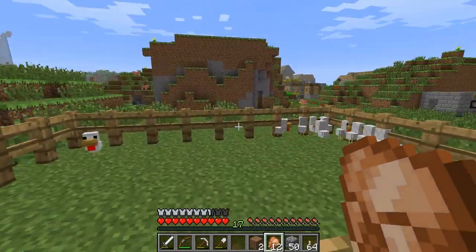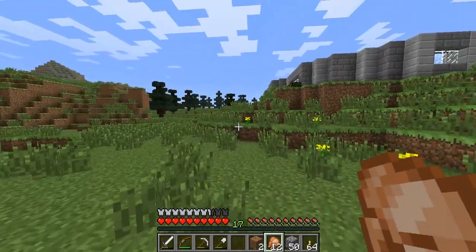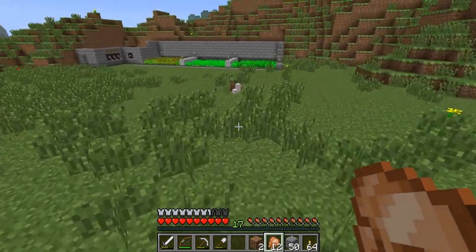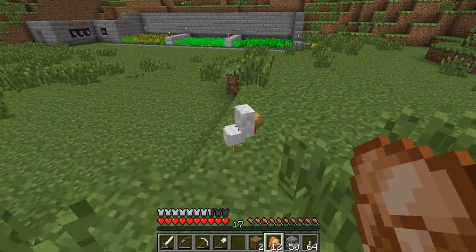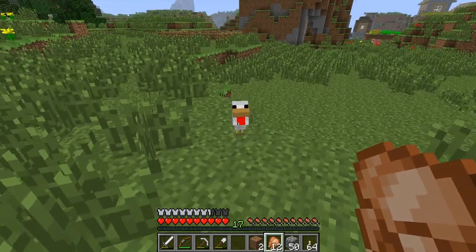I just killed all the adult chickens I had, and all we got left is all these little babies. But that guy was inside the pen before I went inside the house a second ago — where'd he go? There he is right there. How do you get out?